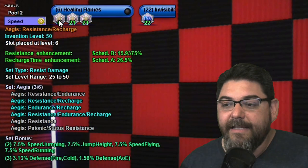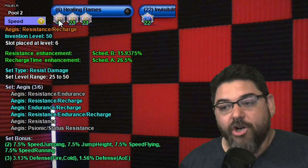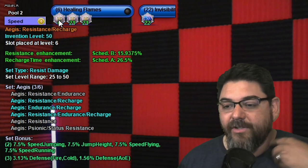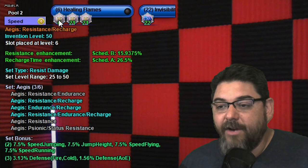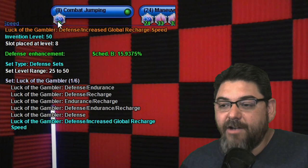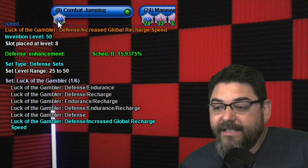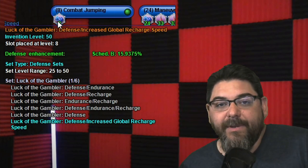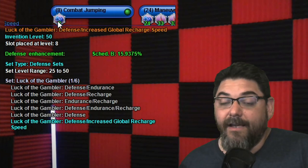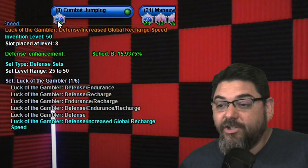Healing Flames has three Aegis — the three with the recharge. You get a bonus for Healing Flames recharging as fast as possible, and you also get the 3.13% fire and cold defense from that Aegis set — a big boost. For Combat Jumping, I didn't put anything in there other than a mule Luck of the Gambler, because I didn't really need any more defense. Combat Jumping has a very low defense output but it's huge for mobility — you can jump around and change direction mid-air.